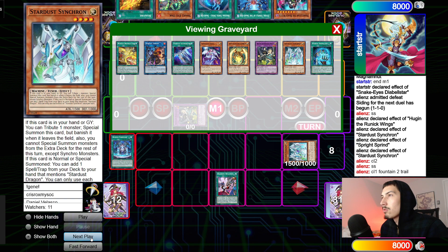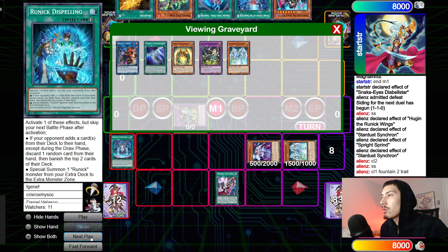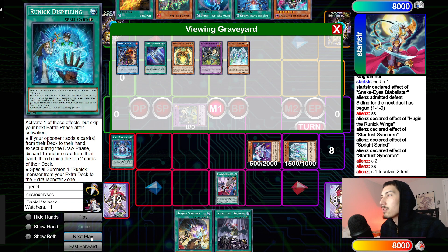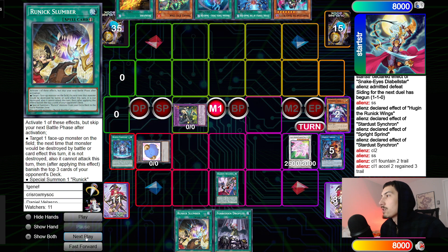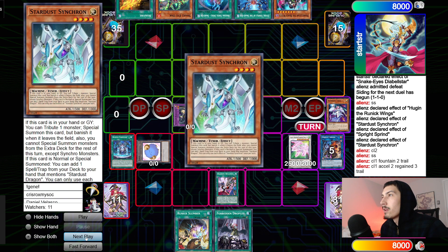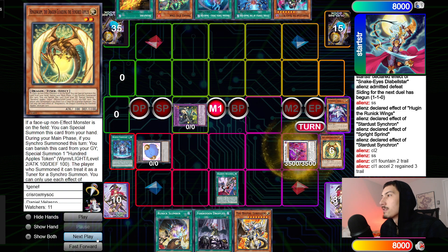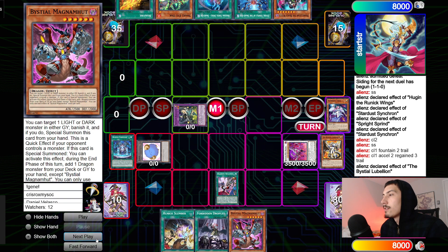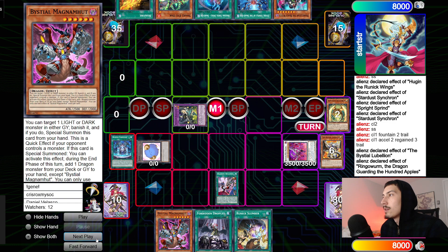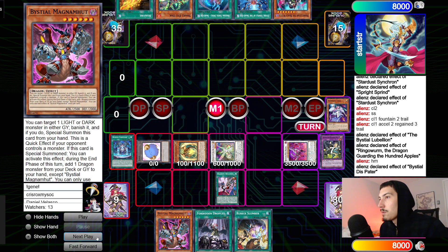Summon Stardust Synchron — new chain: Fountain chain link one, Trail chain link two. Summon Trail, put back two, draw two — draws Droplet plus Slumber. Those two for Excel. New chain: Excel chain link one, Regained chain link two, Trail chain link three — Trail puts back, draws Lubelion. Summon back Ringle Worm, synchro again into Dis-Pater. Go Bestula Lubelion to search — grabs Magnamute. Ringle Worm summons a token. They go straight into Herald — nice. Dis-Pater summons back Ringle Worm.